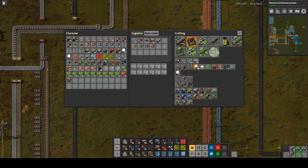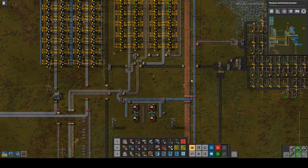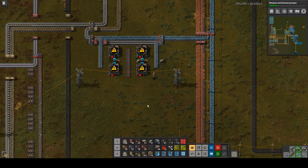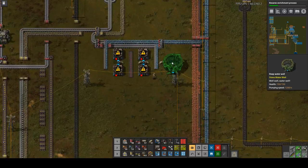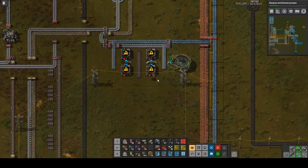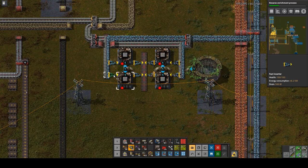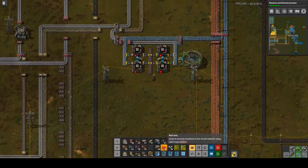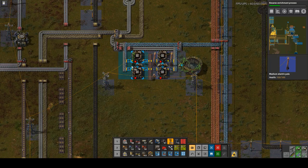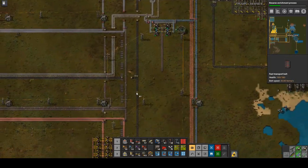I'm close enough to the water I probably could have just run a pipe, but I don't think I need it. We need inserters here and here. I'm actually going to put the output on a belt and run it down, because my logistics bots are so early in the game right now that I think I'm just going to run it on a belt and let them pick it up a little bit closer.